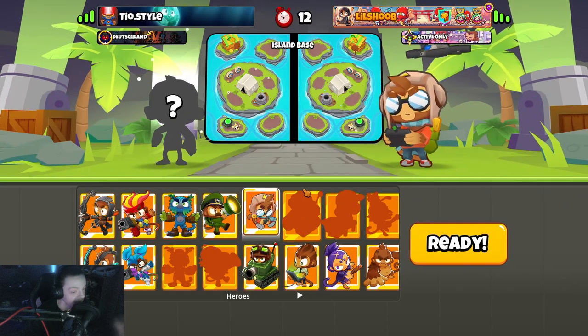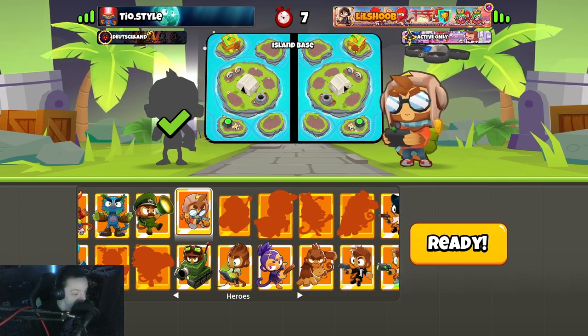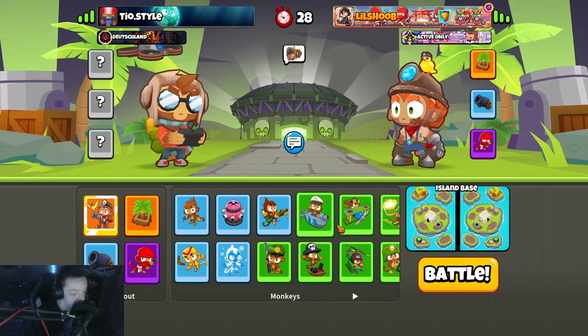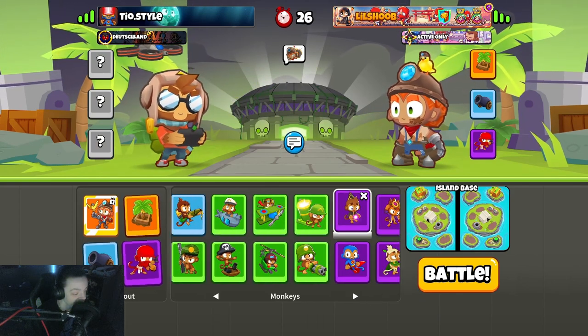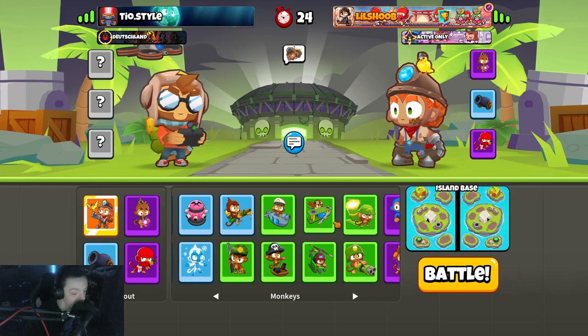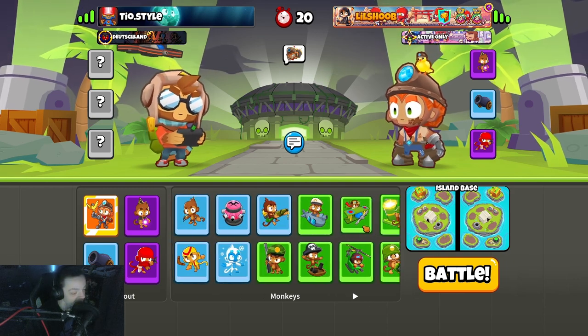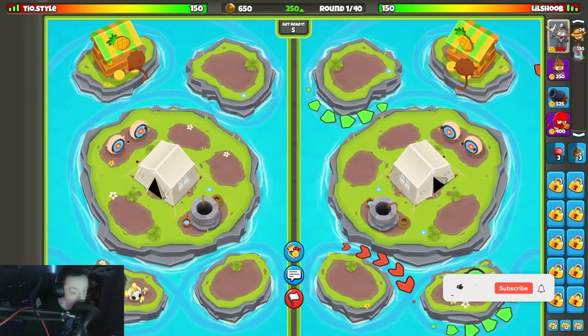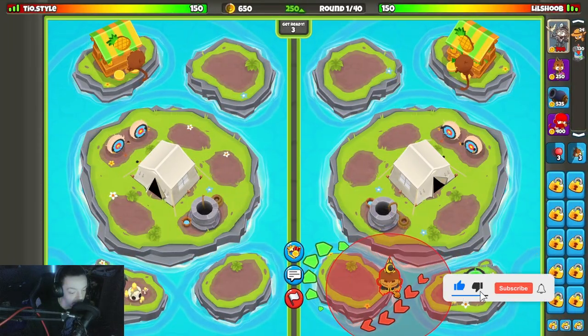Alright we got Teo style on island base. Okay, I'm not really a fan of this map. I'm gonna bring Bonnie — probably shouldn't have, considering I don't know what I'm doing, but oh well, we ball. Is that good? I'll go with that. Alright, off rip I really don't even know what I want to do.